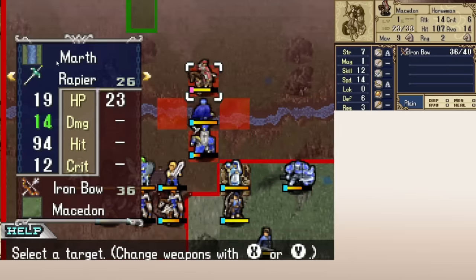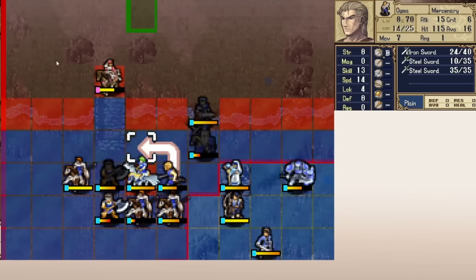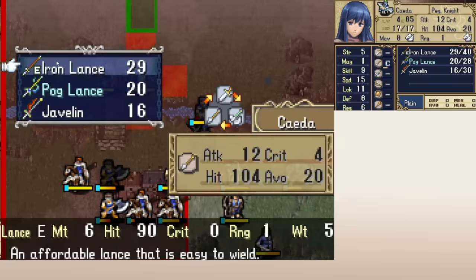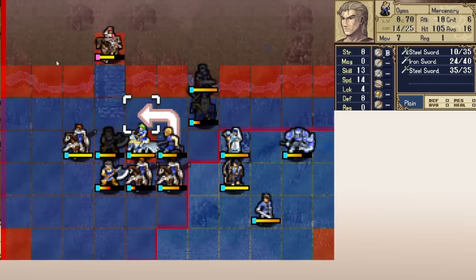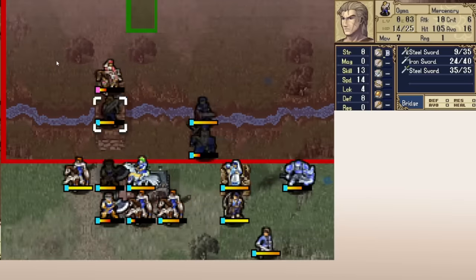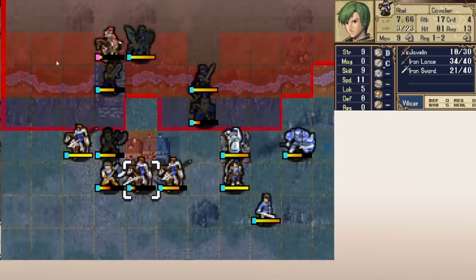This is also a game without support conversations, so a lot of it is carried on Marth's back. Fortunately, I think he does a good job of carrying the story. The lack of support conversations is a common criticism I generally agree with. Characters get a bit of characterization when they're recruited and via a conversation with Marth, but that's really the end of it for most units. This is enough to get you a decent first impression — some of which can be really funny, such as when Sita girlbosses her way into recruiting the Armor Knight Roger. If you haven't played this game, look up that recruitment conversation. But non-main characters just don't have the depth that they get in more recent games, so if support conversations are your favorite part of Fire Emblem, Shadow Dragon might be a miss for you.